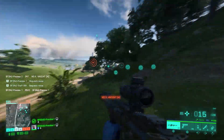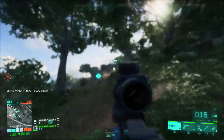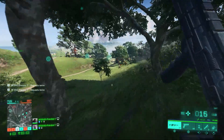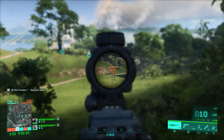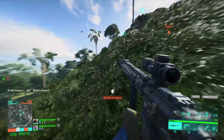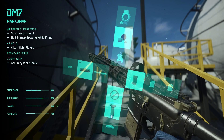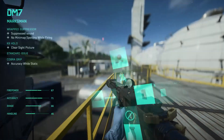Personally, the weapon I found to be the best was the DM7, which is a semi-automatic rifle from the marksman class. This thing felt genuinely unbeatable at mid to long range while not feeling overpowered or broken. Although it's hard to tell from such a small sample size, I found it to be really accurate and steady with the recoil — about a three or four shot kill, which was really good, although the rate of fire is capped so you can't just spam it, which is definitely good for balancing.